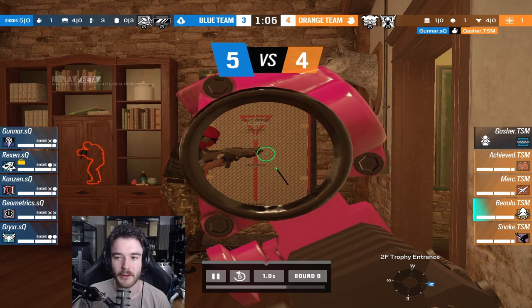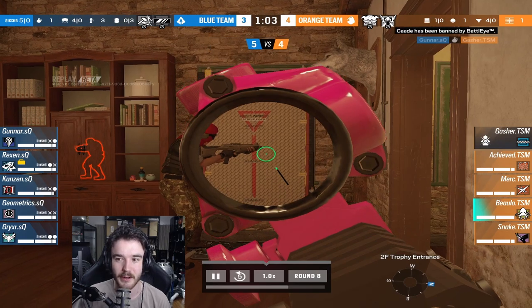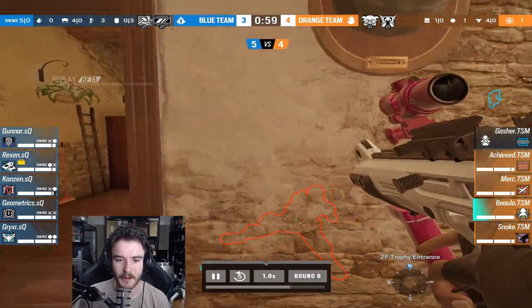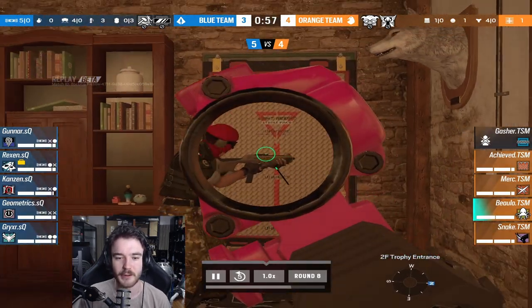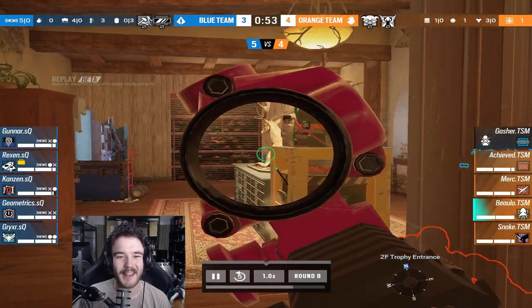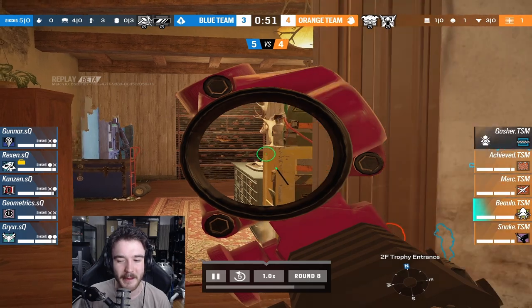That's just one less angle that Bolo now needs to worry about until the barricade gets opened, if it even does. I like that setup — often players in this position need to be hyper aware of the window because of the vault-in. He keeps watching it again; could be the replay bugged, maybe it is open on his end.